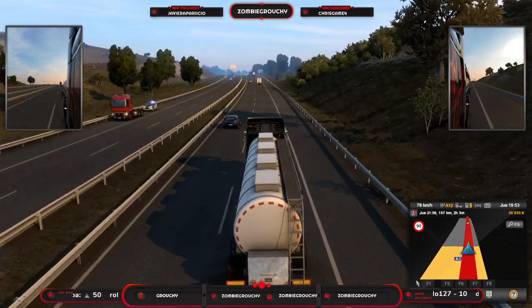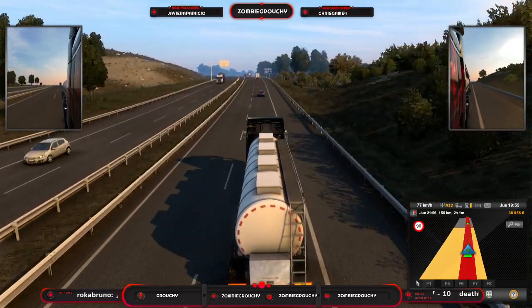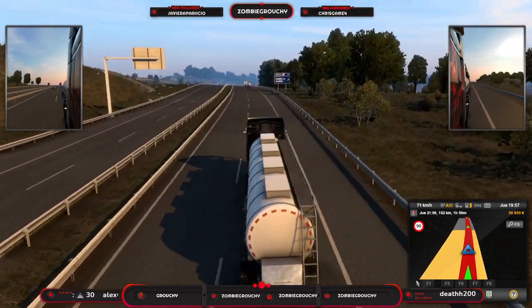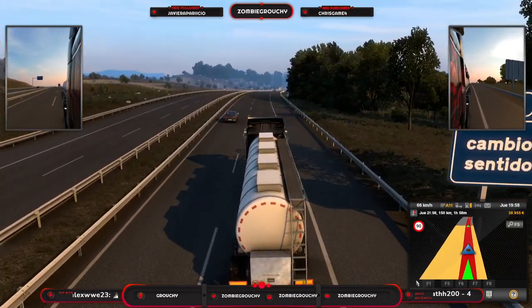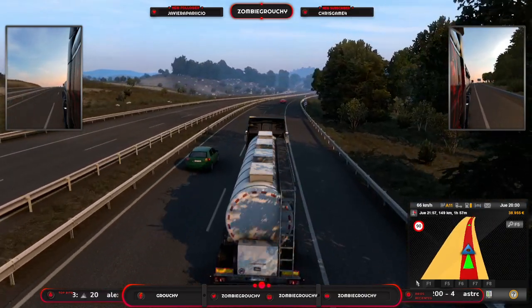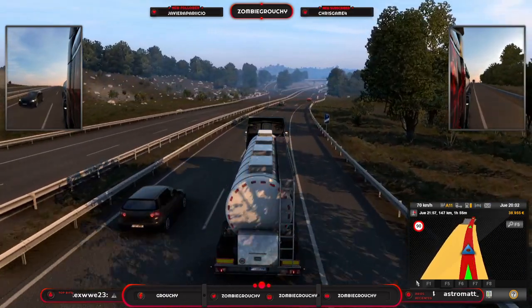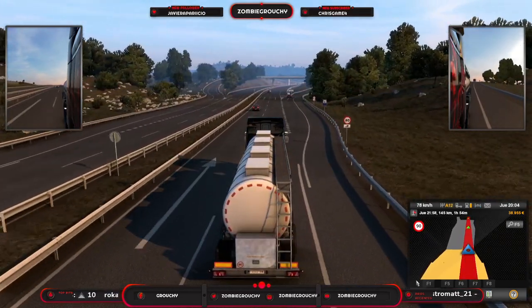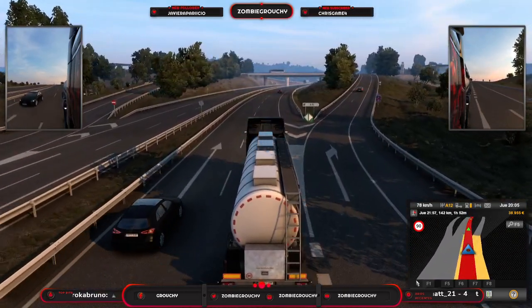No tiene nada que ver con el resto del mapeado de Euro Truck Simulator ni con el resto de DLCs. Creo que de carreteras secundarias, aún habiendo muy poquitas, España y Portugal creo que son el DLC que más tiene, y además creo que es el DLC que más se han currado hasta la fecha. Si con el DLC de Iberia han hecho esta auténtica maravilla rediseñando muchísimas imágenes — como los árboles, que en esta 1.40 son más realistas que antes — los túneles también han cambiado el diseño, cambiando la iluminación, se ven todavía más realistas.